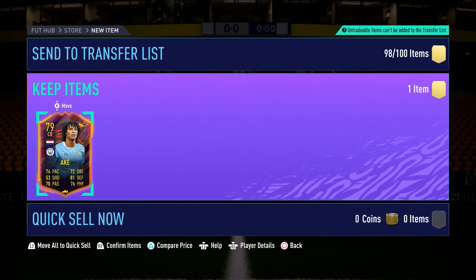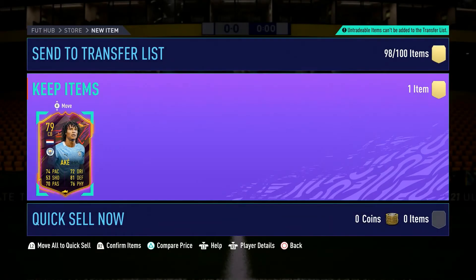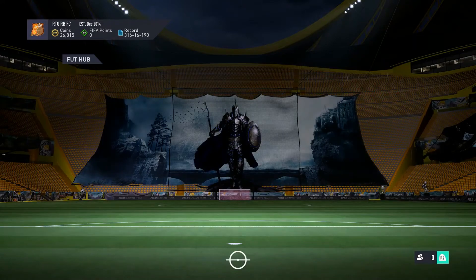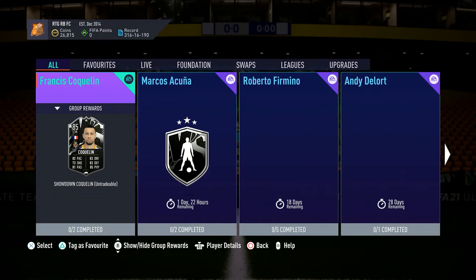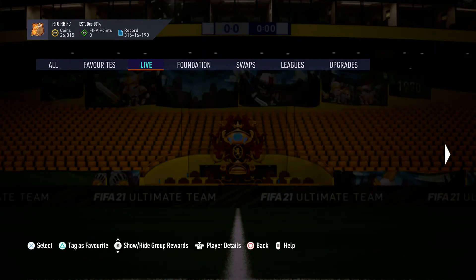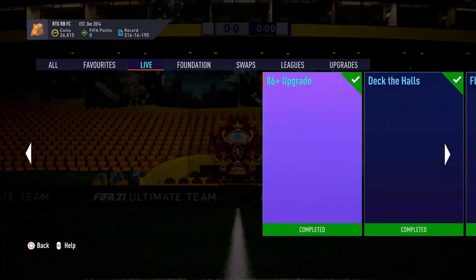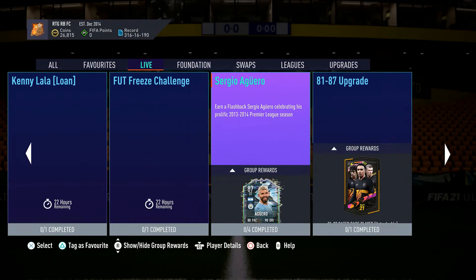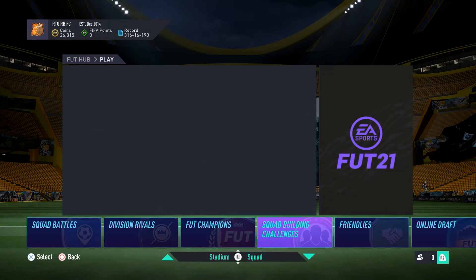That's part of the random draw in this game with these packs — that's how they really get you. I miss when they used to do guaranteed pulls, though they've never done guaranteed this early but they've also never done this many promos. AK is 30K but not tradable, so that's not a thing for me anyway. I didn't even check if these were repeatable or not — not repeatable, so that's it.